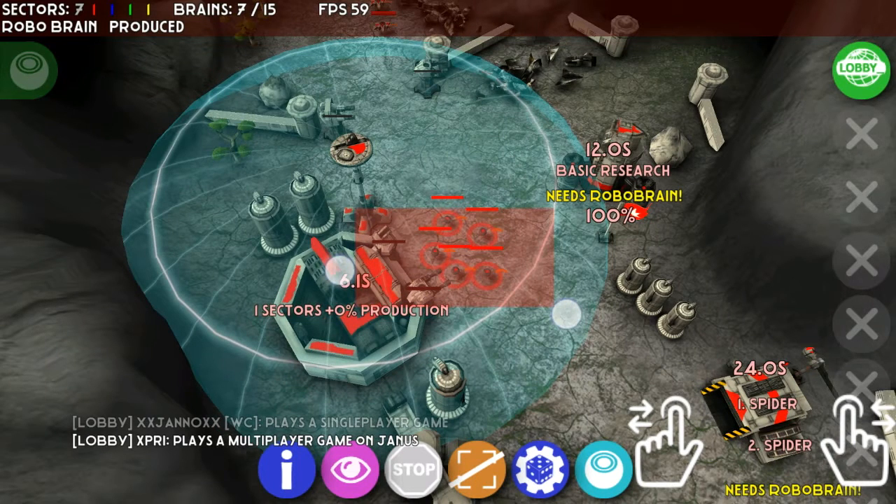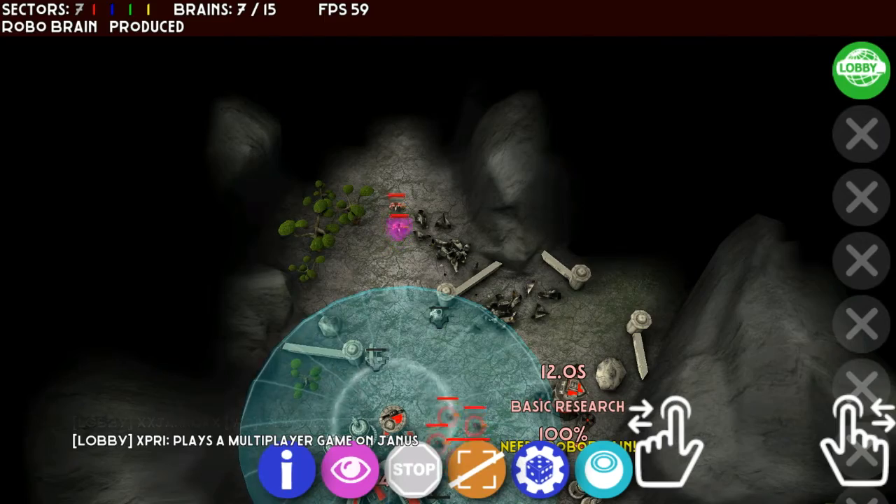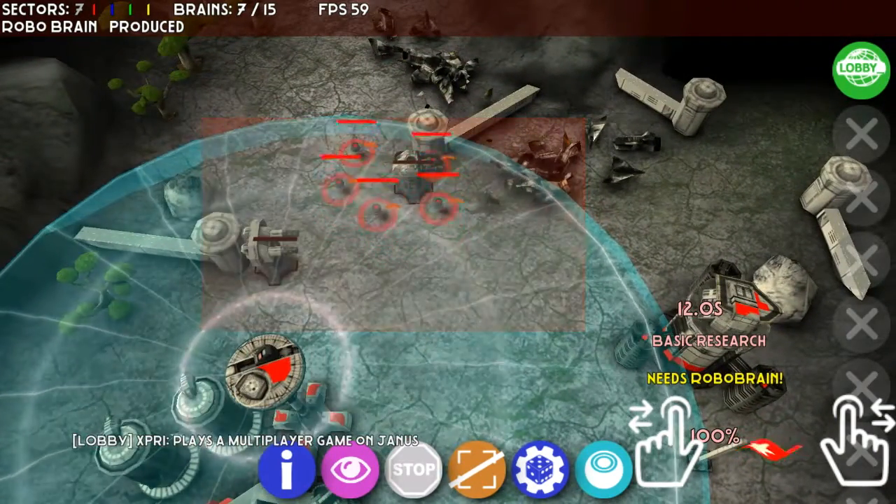Selecting multiple units — like I said, double fingers on the screen — and then you can get them to actually guard or follow a unit, as you just see me do there. You select the unit, then press down on wherever you want them to follow, and they'll give you that shield icon and just automatically follow that unit.